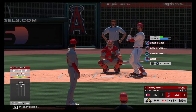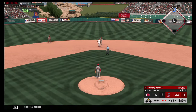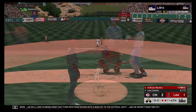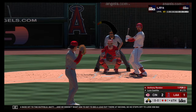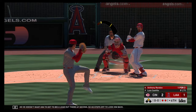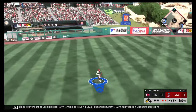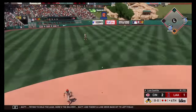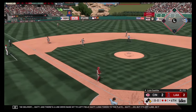Striding in, Anthony Rendon, looking to bring home that tying run from second with a base hit into the outfield. The pitcher doesn't want him to get off to a big lead at second, so he steps off to look him back. Trying to hold the lead — here's the delivery. There's a line drive base hit to left field! Long throw to the plate — oh, but it's offline, so the run will score.